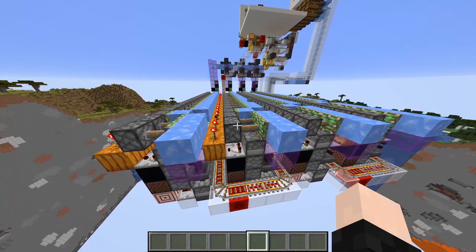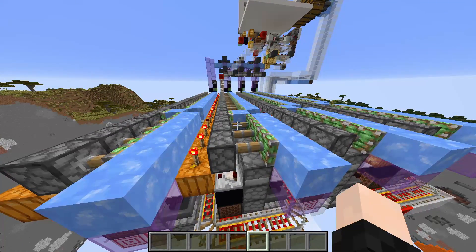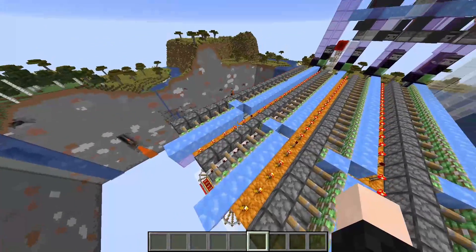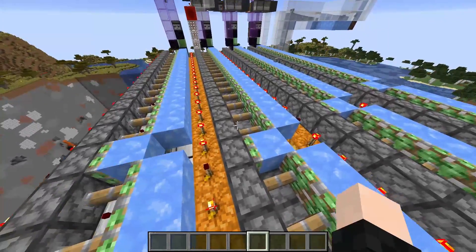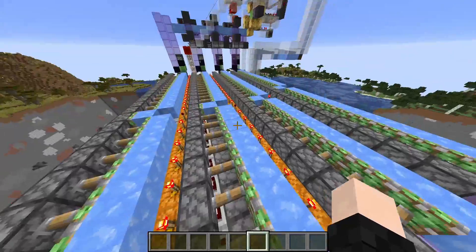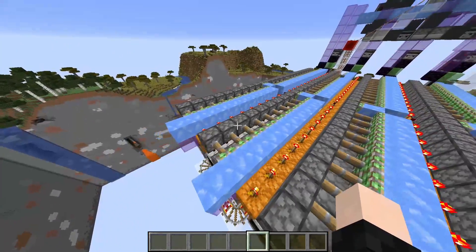Each furnace receives eight items instead of the usual one when you do it with a minecart. The reason we do that is to actually be able to guarantee pretty much a hundred percent fuel efficiency, as long as the amount of items you smelt is divisible by eight — which is not really a big deal, because even if it isn't, it's only the remainder that uses one extra coal.